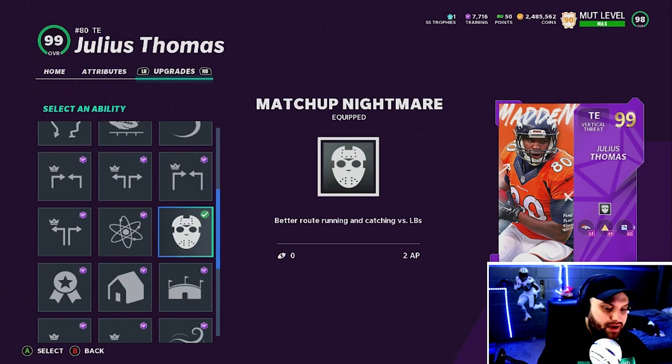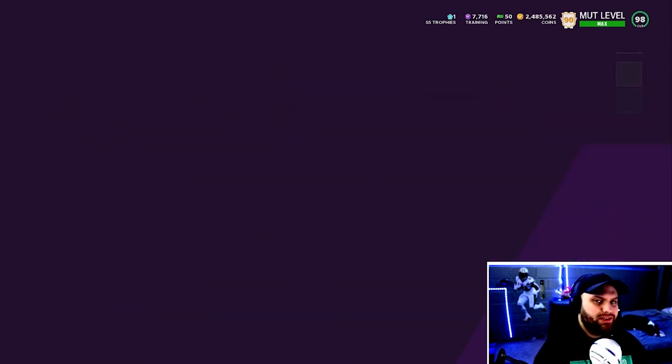I've been testing around with Matchup Nightmare on tight end and I love it. You would think when it says linebackers that sub linebackers wouldn't count, but it does give you better route running versus sub linebackers. If they're ever matched up against them — like Isaiah Simmons, who's always guarding the tight end — he's basically going to destroy them. He activates on every catch and every route ran. It's a sleeper ability — I think a lot of people need to start using this on their tight ends. Only 2 AP on a vertical threat is very solid.